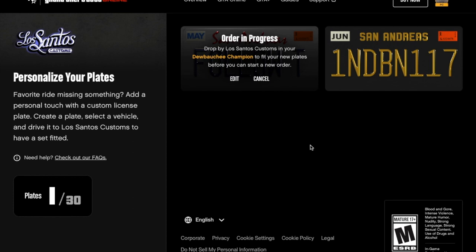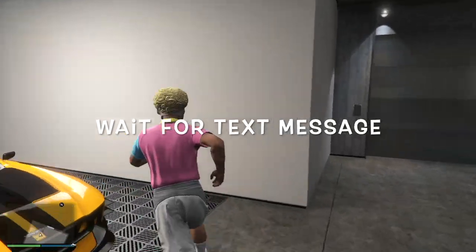And you'll notice there — plates, one out of 30. You've got the original one: that's San Andreas 1NDBN117 that you get at the start of the game.